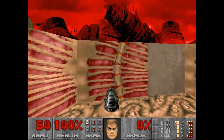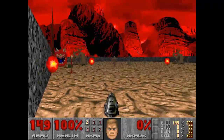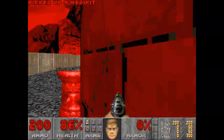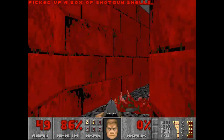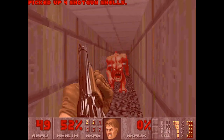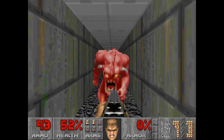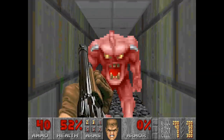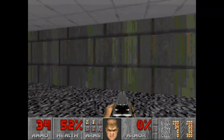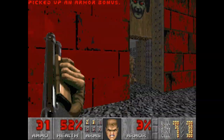Look familiar? This is clearly a level that is based off the first level of Episode 3. We're going to try to get past the cacodemons. Then you've got to do quite a lot in this level because there's quite a few enemies. But if you're going just for secrets, then it's really easy.